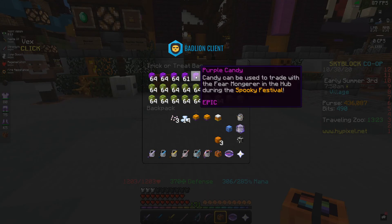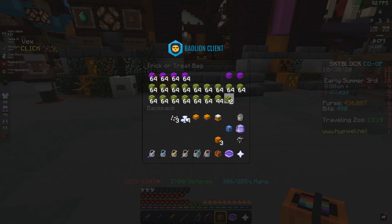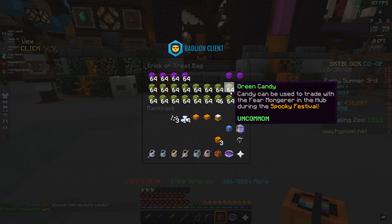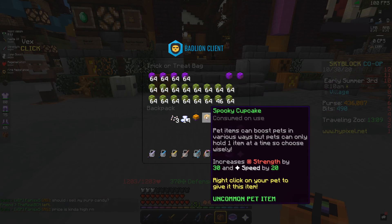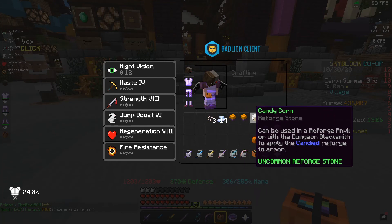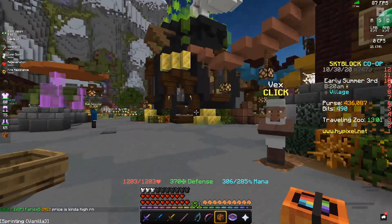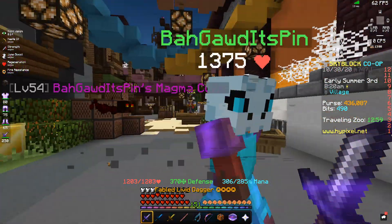Alright, so I just finished doing the Spooky Fest for an hour and I got some pretty good stuff. Doing the Spooky Fest it will eventually die down, but it makes a lot of money — it's kind of surprising. I've got about four stacks of purple candy, and I've got about 18 stacks of green candy so far. That's a good amount of candy.